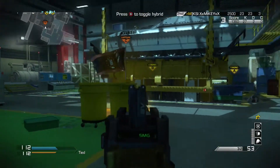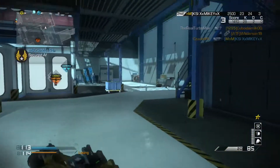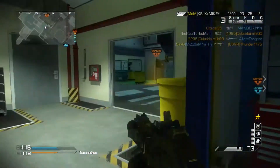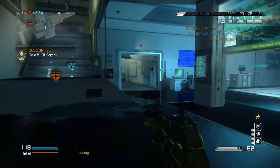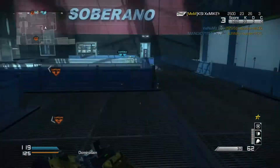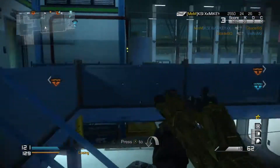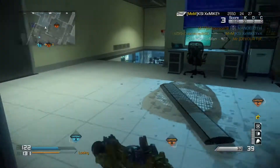Luckily I ended up with really good teammates — my teammates were capping all the flags anyway, so why the hell not? All I'm doing right here is hovering over all the spawns, on the flags that we don't have, basically checking every single spawn point. Right now they have B and C, but I'm mostly patrolling C because it's safer — I have more cover rather than going all the way to B, which is a clusterfuck in my opinion.